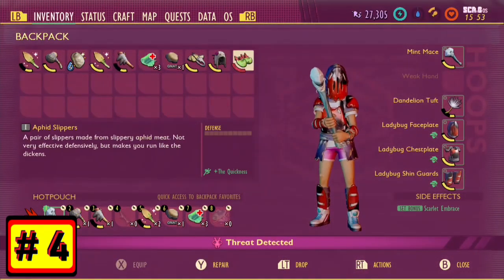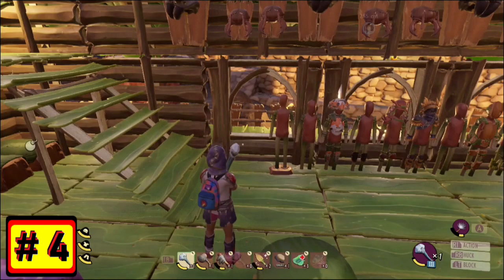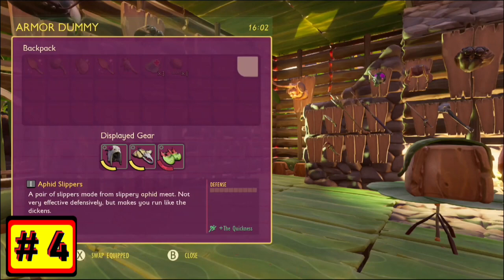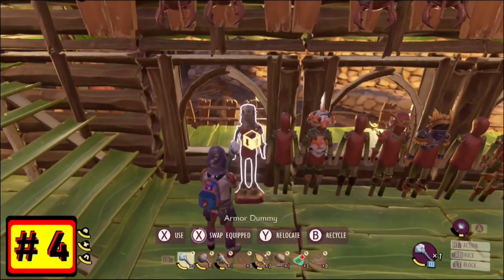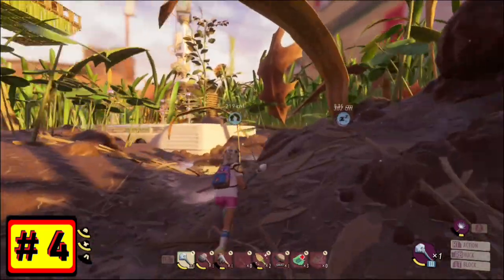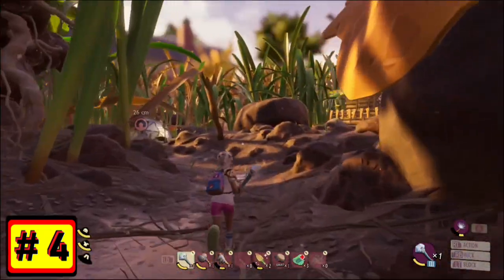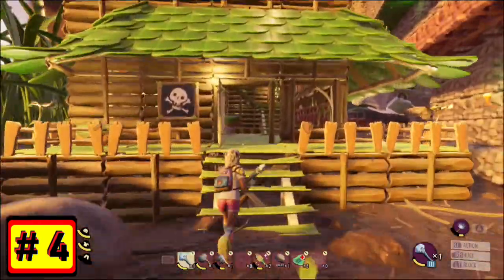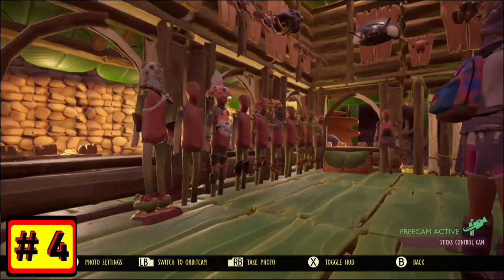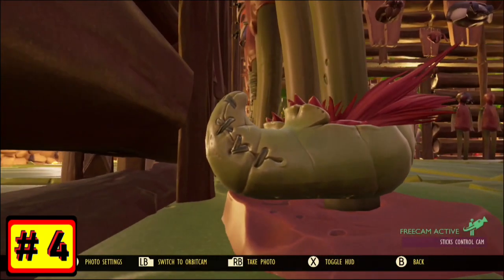Number 4. This one will definitely be patched — it won't be around for long, so take advantage while you can — and that is, you can equip damaged armor. Damaged armor in most cases isn't going to do much for you because it will break as soon as you get attacked. But if you're using something like the Aphid Slippers for speed boosts, once they break, you can't normally wear them anymore. Unless you equip them onto an armor dummy and then fast-swap your armor — you will still be able to equip a damaged Aphid Slipper, and as long as you don't get attacked, those Aphid Slippers will function to give you a speed boost even if they're broken, and they won't receive any more damage while you're running around. This is a way to make the Aphid Slippers basically last forever, unless you get attacked while wearing them. This includes fall damage, so be careful jumping off things.